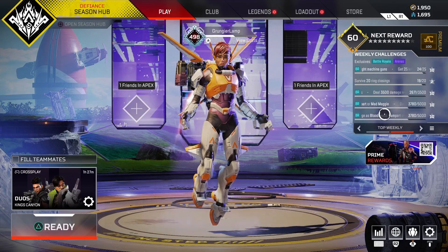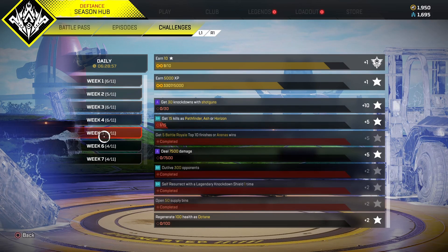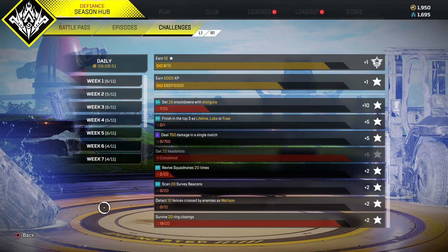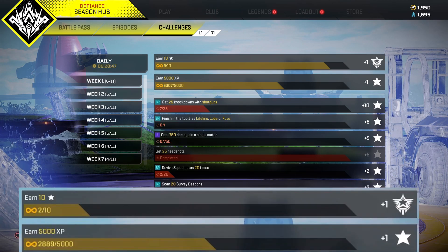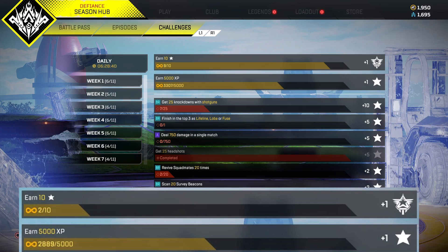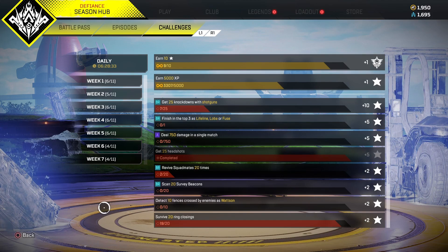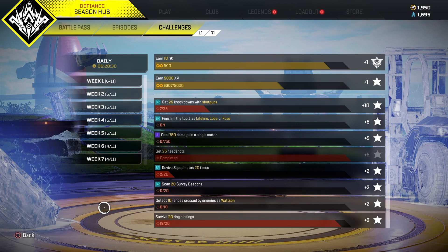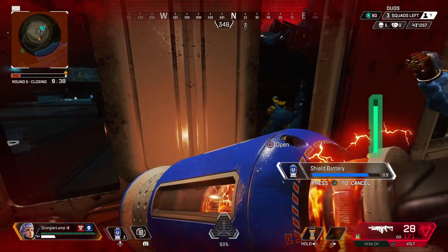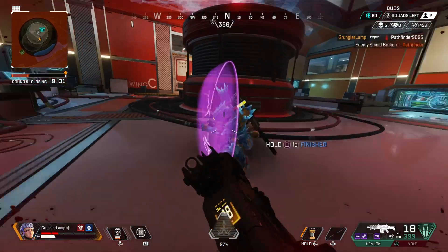Challenges in Apex Legends usually get done passively — you won't even know they're being done. There are some that are super easy, like getting some damage with a character you don't play; all you really have to do is run a game with that character. Looking closer in the challenges section, there's a neat feature which lets you grind XP to create battle pass stars. Every time you get 5,000 XP you will get one XP star, and once you get 10 of those stars you get a battle pass progression level. You get XP from literally every action you do inside Apex Legends — the biggest factors are kills, damage, and time survived.